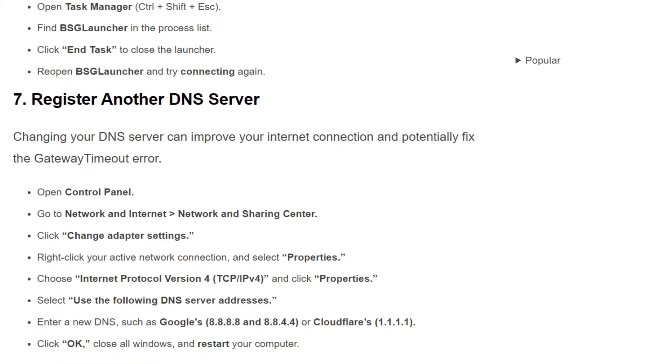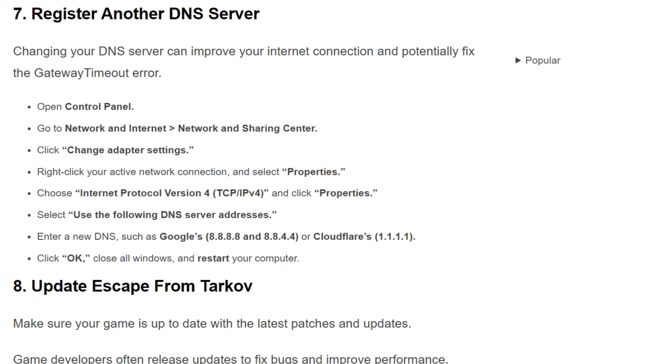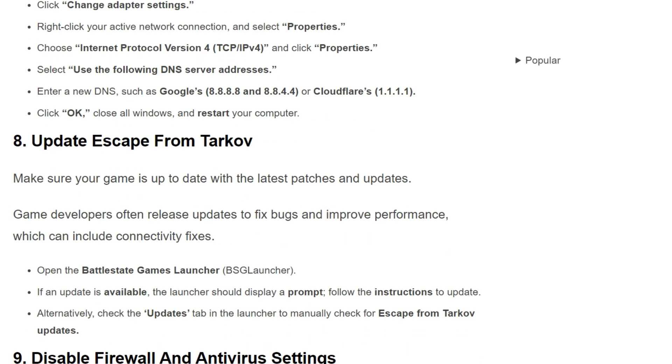The seventh solution is: change your DNS server. Changing your DNS server can improve your internet connection and potentially fix the gateway timeout error. Open Control Panel, go to Network & Internet, then Network and Sharing Center, and click Change Adapter Settings. Right-click your active network connection and select Properties. Choose Internet Protocol Version 4 (TCP/IPv4) and select Properties. Then select 'Use the following DNS server addresses'.